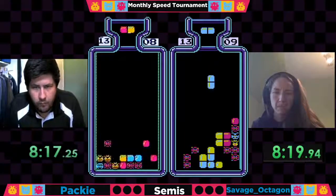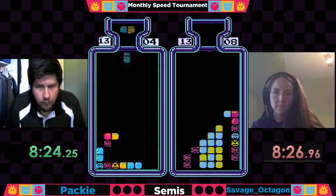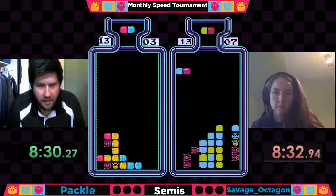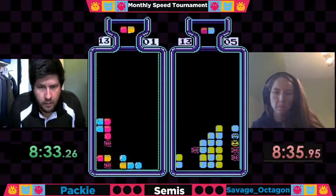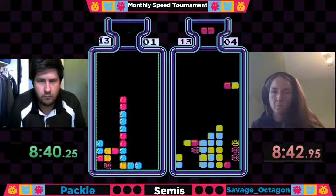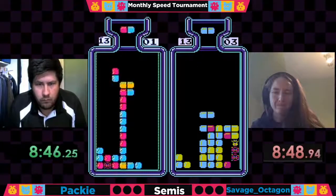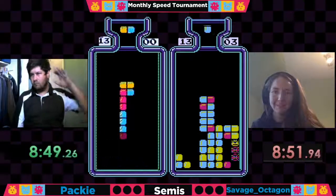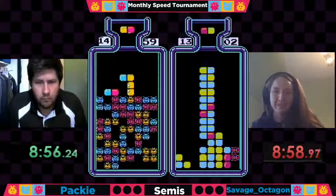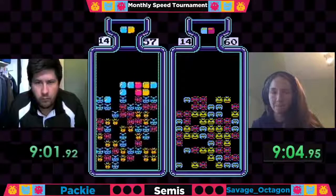I like this play here by Paki — he's going to drill down, get a horizontal, and be set up for some more very good plays as he's free and clear on all of his viruses. But he misdrops — that's unfortunate. Looks like he's got a backup plan though — he's just going to keep that layer open and he'll be out at 8:48. Savage Octagon not far behind, just needs a couple of reds. She had a traffic light situation on that right side but manages to get out at 9:02 from level 13.